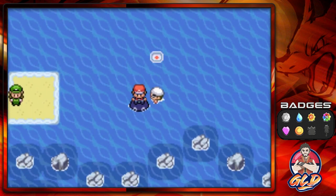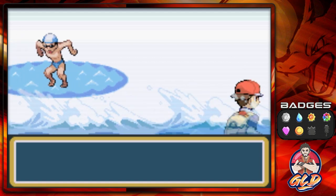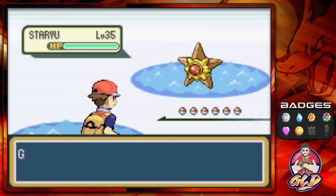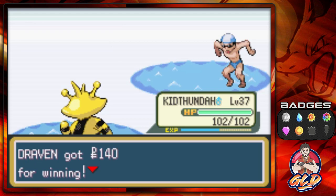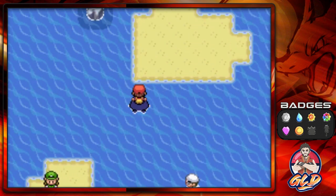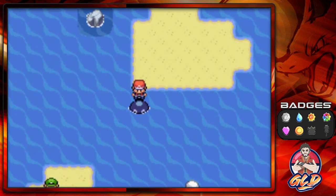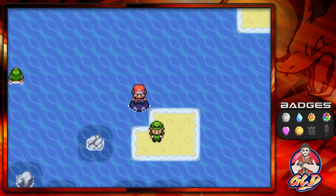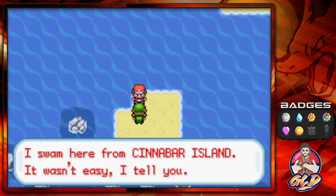Let's take on this guy — check out my buff physique! A swimmer's body isn't really buff, they're just lean. Taking on this opponent with Kid Thunder — their physiques are lean, and if they weigh too much in muscle they're not going to be fast swimmers, so just be aware of that. Let's switch out to Zapdos here. She swam here from Cinnabar Island — wasn't easy.